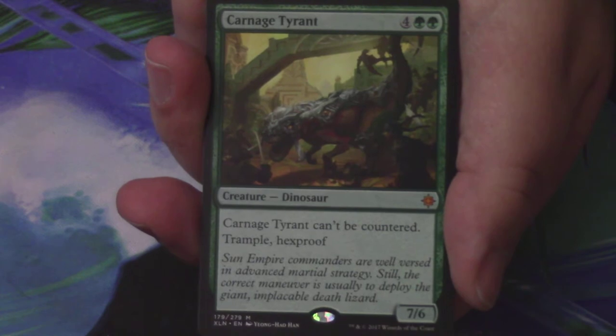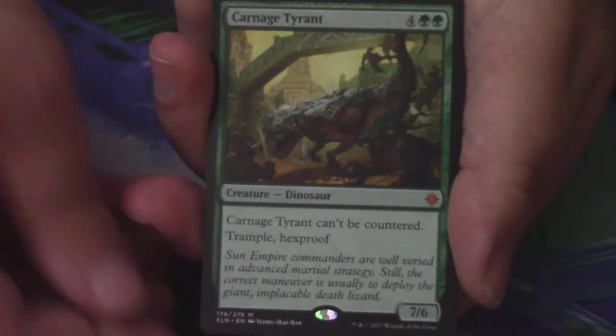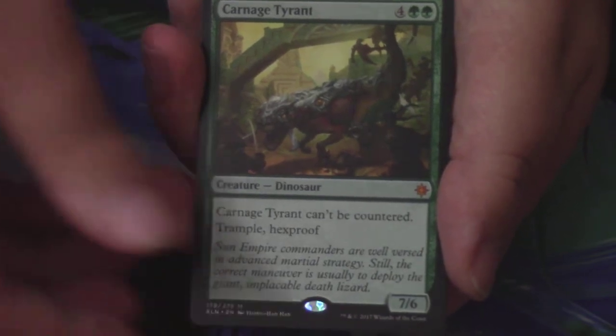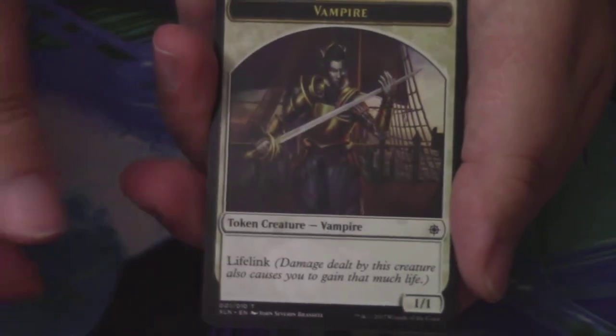This card is great. That's a real good start for me. Behind it, I have an Island and a Vampire Token. Amy's trying to jinx me.